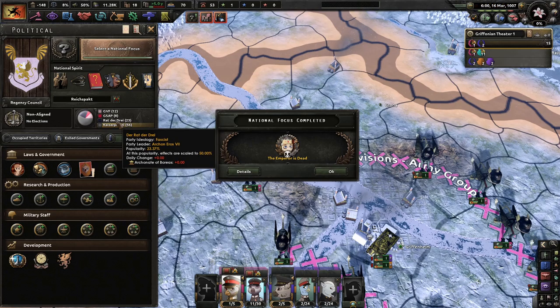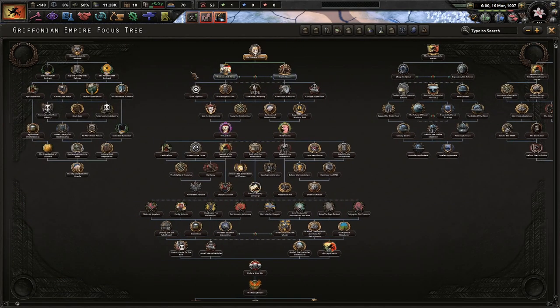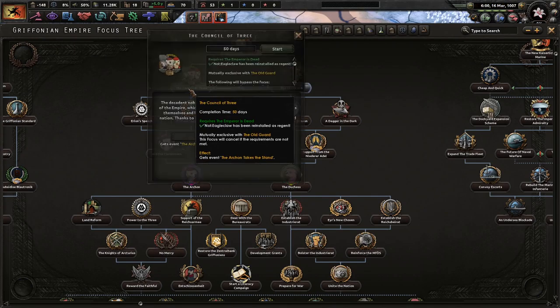Wasn't 'Rat' in German, like, poison? I know, it's supposed to be Council Three. We can do a focus now — that's pretty great. We only have minus 148 political power, but whatever. We're going to go with the Council Three. The decadent noble scum can never again be allowed to hold the reins of the empire, which belong to holy Griffins guided by the gods themselves. Thanks to their venerable wisdom, our future will be bright and blessed by Boreas.